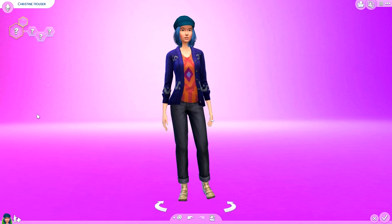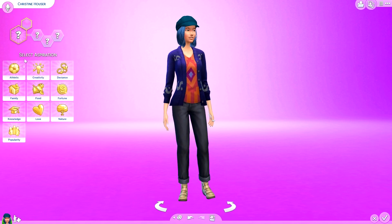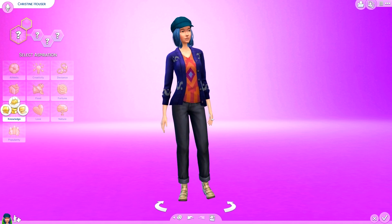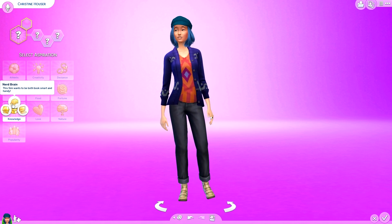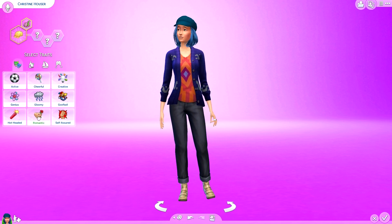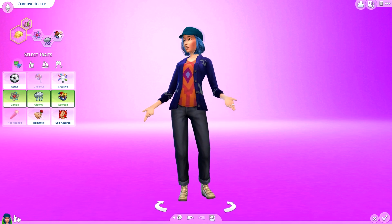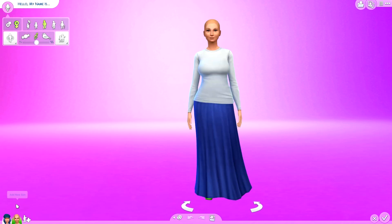I'm going to make another sim because this is really interesting. I could randomize my aspiration — I'm not really sure how you would randomize that in life, so I'm just gonna land on Knowledge and eeny meeny miny moe it. I'm a Nerd Brain — the sim wants to be both book smart and handy. And I'm gonna pick three traits from this page: I am a Genius, Gloomy, and a Goofball.